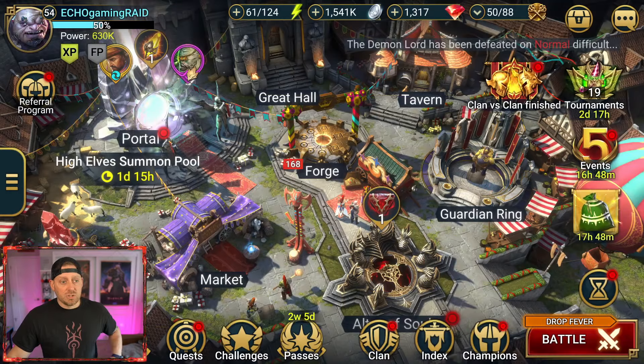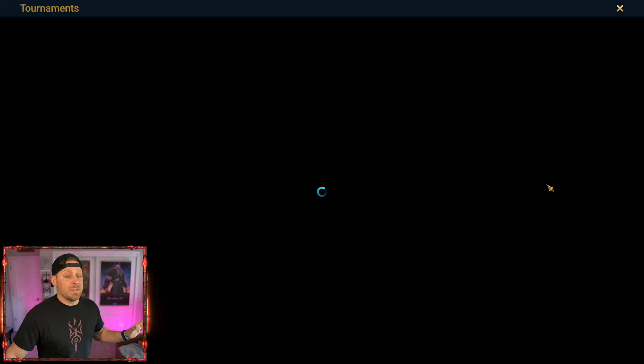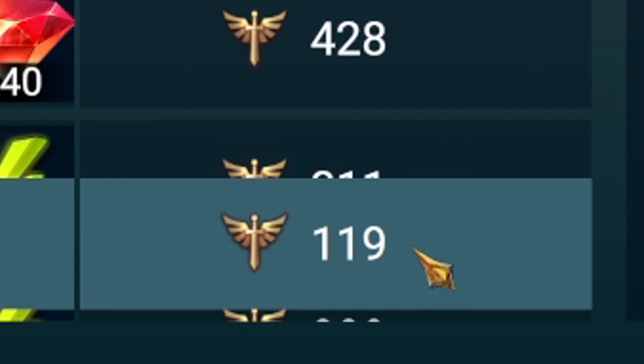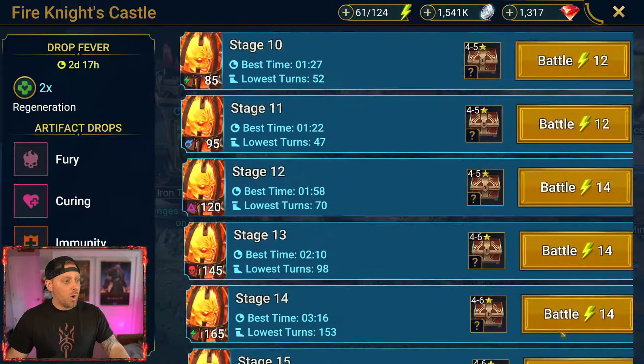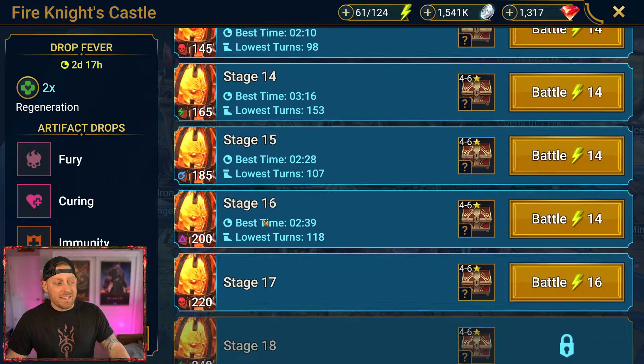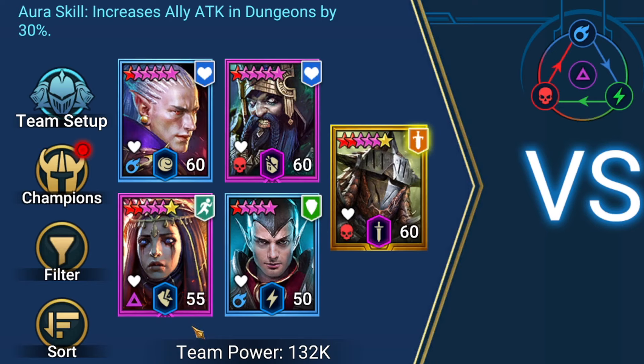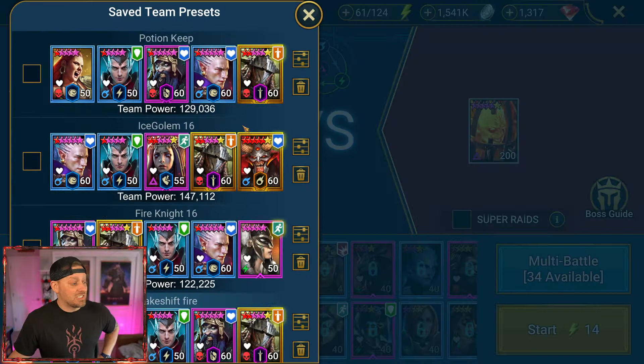Let's take a look at this team. First things first, we're going to look at the tournament itself. We did some fine tuning and our progress has been minimal — only 119 points — but that was on today's energy and one energy refill, so not the most needed. We did clear stage 16 of Fire Knight. It is close, it is difficult, it is not easy. Let's take a look at the team we're using.